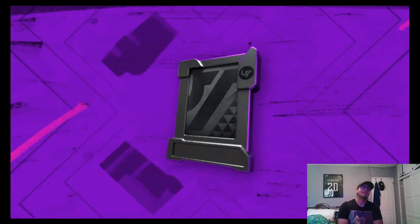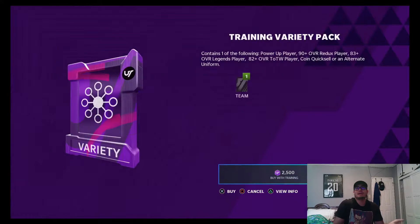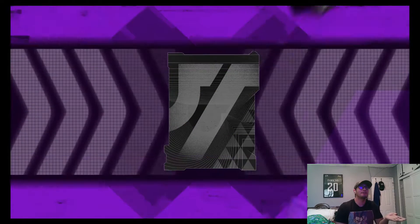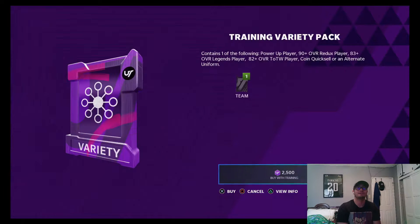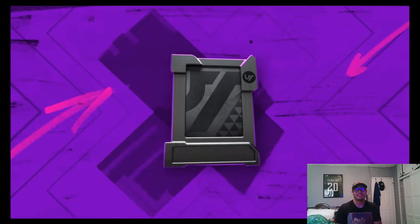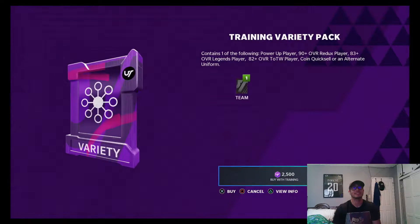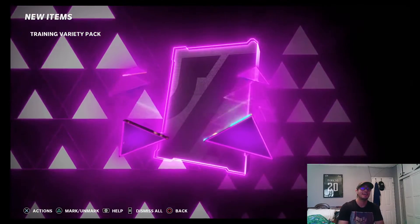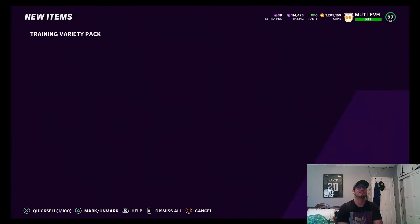It's been a while since I've done a pack opening because I've been cautious with my training and coins. But I thought it was about time, especially with golden tickets in packs. Last week when the golden tickets came out I managed to pull AJ Brown, and then like two packs later I managed to pull RG3. That was pretty nice. Hoping we can do the same here and get our coins back.